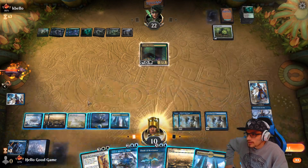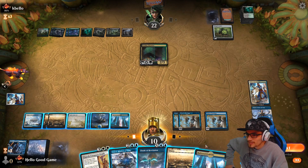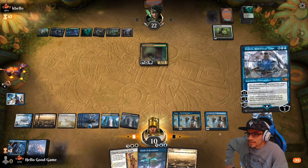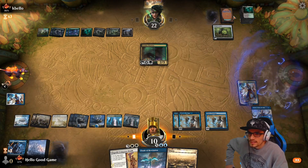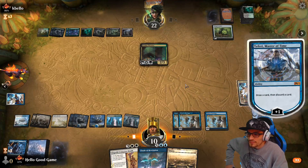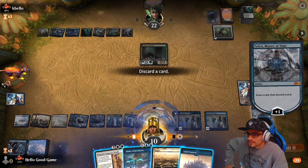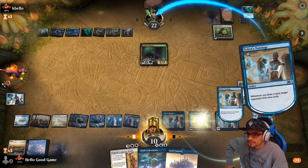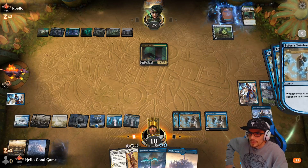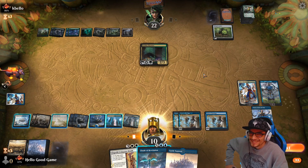We need 12 mana, so this land can come in tapped. Let's push Teferi out, do another mill for six. This Finale of Revelation on top of the Tutelage is going to be a lot of fun. I think we probably could have milled them just without a huge one because we have three copies, but I want to cast it for a lot.